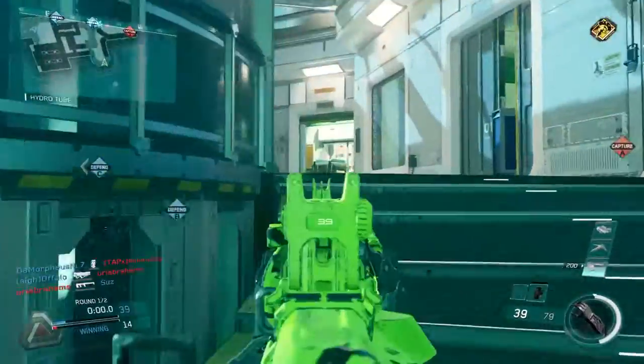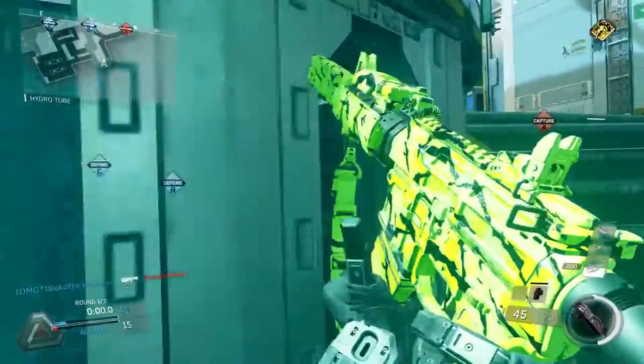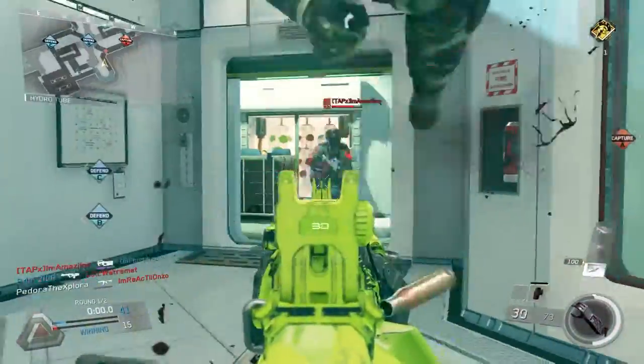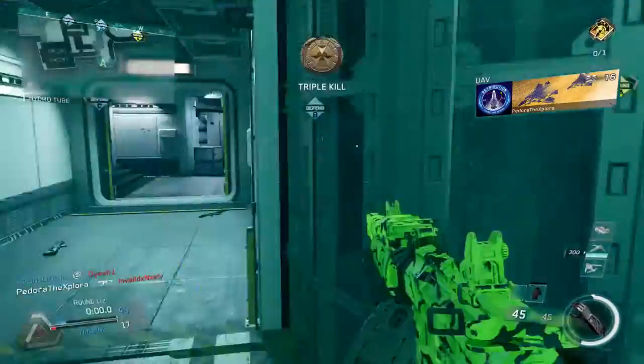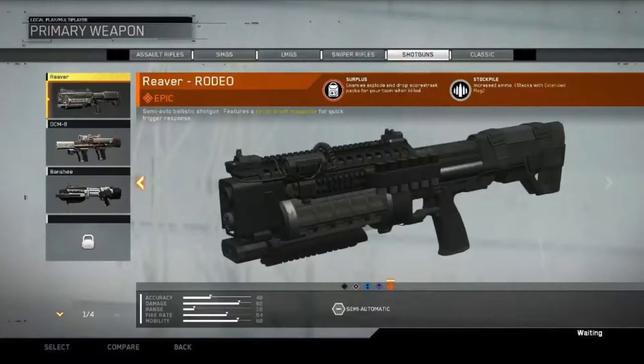You can definitely use this information to benefit you in a lot of different situations, but you need to know what each gun variant is and what each specific perk is on each gun variant. For example, if I see someone using the Reaver shotgun with the orange or yellow color under it — meaning it's the epic variant — the epic variant of that shotgun is the Rodeo variant. It has two perks, the most important being the surplus perk, which makes enemies drop scorestreak packs for your entire team when that enemy is killed.